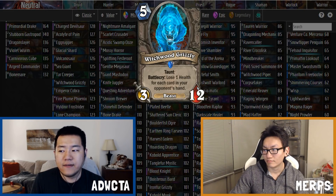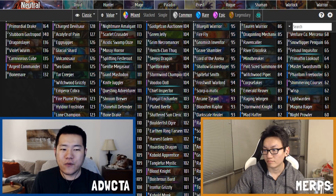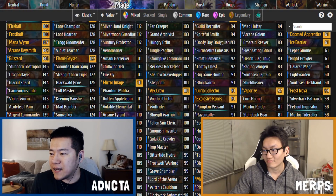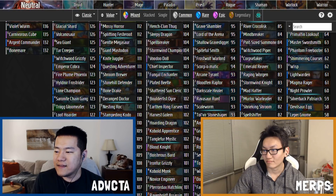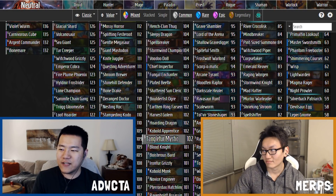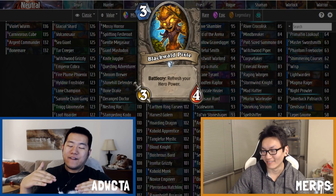Witchwood Grizzly is rated 125 — not the best card in the world, sitting next to Emperor Cobra and Fire Plume Phoenix, but very good. Not quite super premium, but on the borderline. Next card: Blackwald Pixie, a 3/4 that refreshes your Hero Power. This varies a lot by class — it's a 125 in Mage and a 119 overall. The score is affected by class card pools; Warriors score higher simply because their pool isn't as deep.